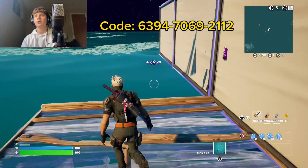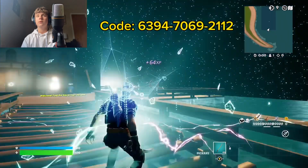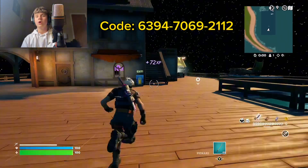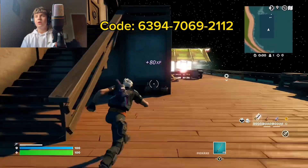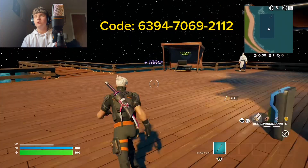You go over here and see that little bunny — you hold it, it's a secret bunny. Right when you do that, you go under the stairs and hold down. That pops out a key and then you have the key.